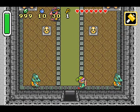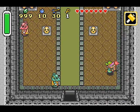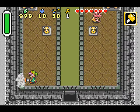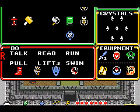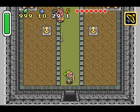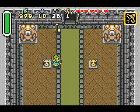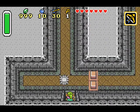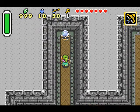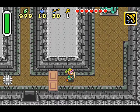Next encounter with these guys — same easy way to beat them, except now you have another item that can kill them! Same way to beat these guys. Don't have to be too careful in this room; you don't want to be hit by the Spike Trap, but you don't have to be too careful!